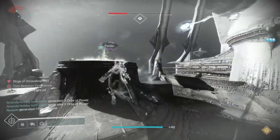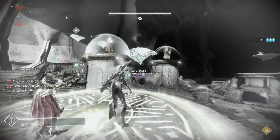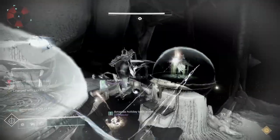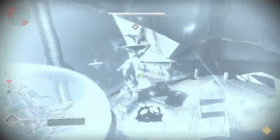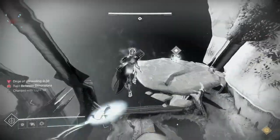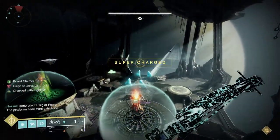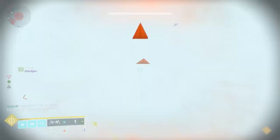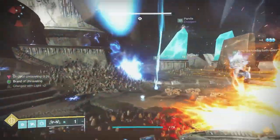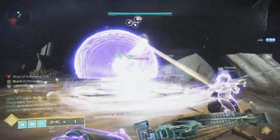Do this a total of three times. On the third time, there will be a little bit of a difference. When you get up towards the top, you'll notice that you'll have something to interact with — a buff you have to pick up. You will need to take that buff and dunk it on the daughter that's shooting at you. Once you dunk that, your fire team can then start doing DPS to the bosses.